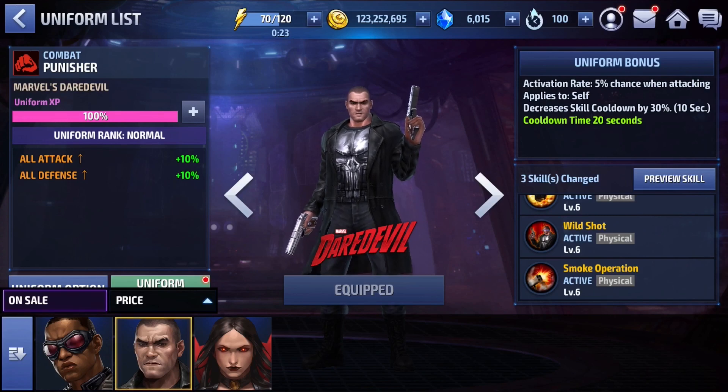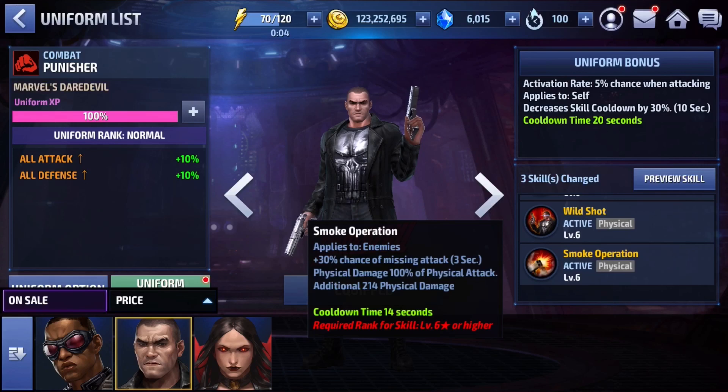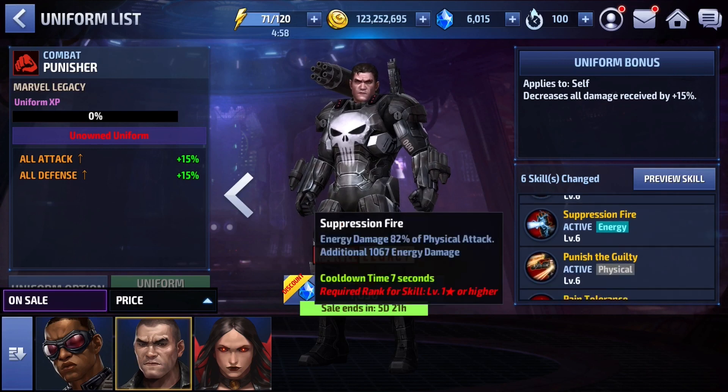If you had the skill and knew how to maneuver around it, you could get the job done — scoring over 200K in ABX, beating world bosses, and clearing Shadowland floors. With this new uniform you have three iframes, however you're trading literally three iframes for one iframe and a guard. That is what you're trading for, along with cooler animations.